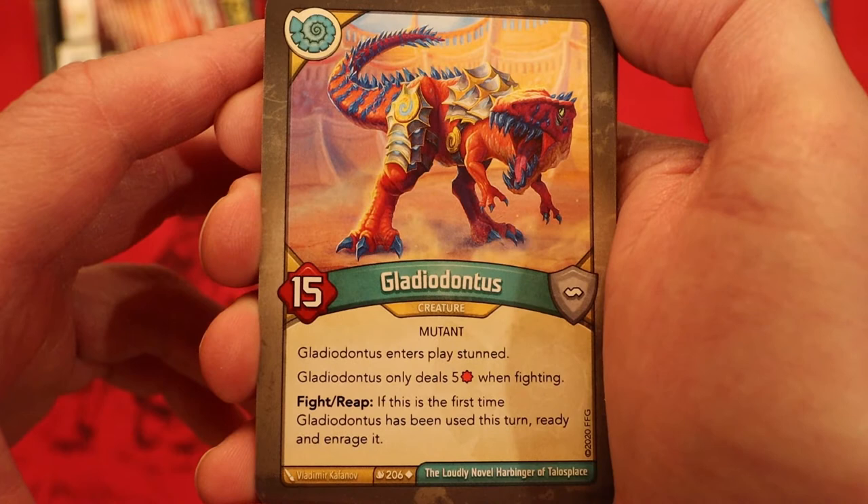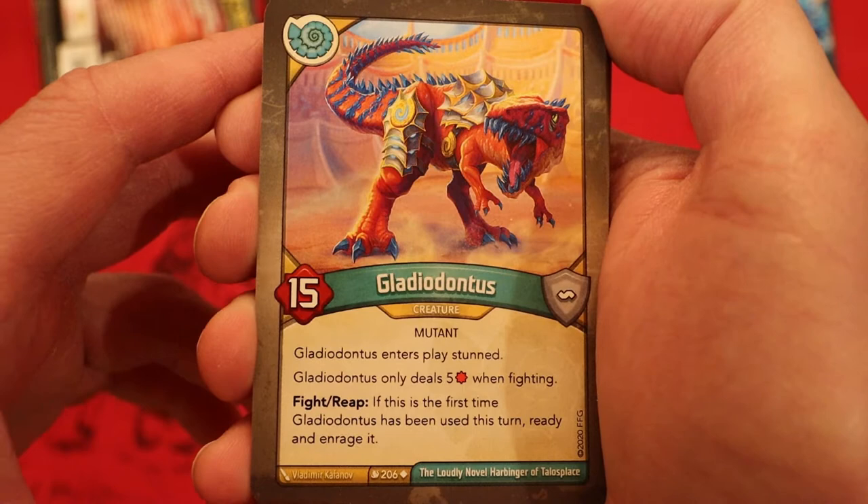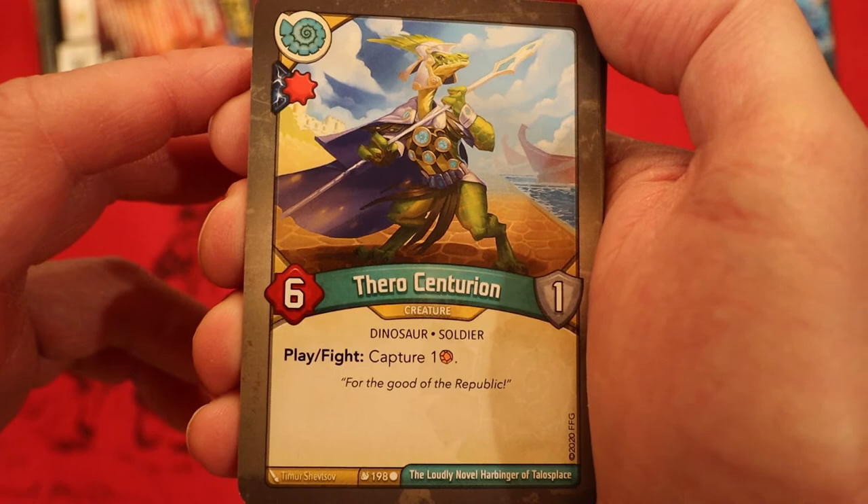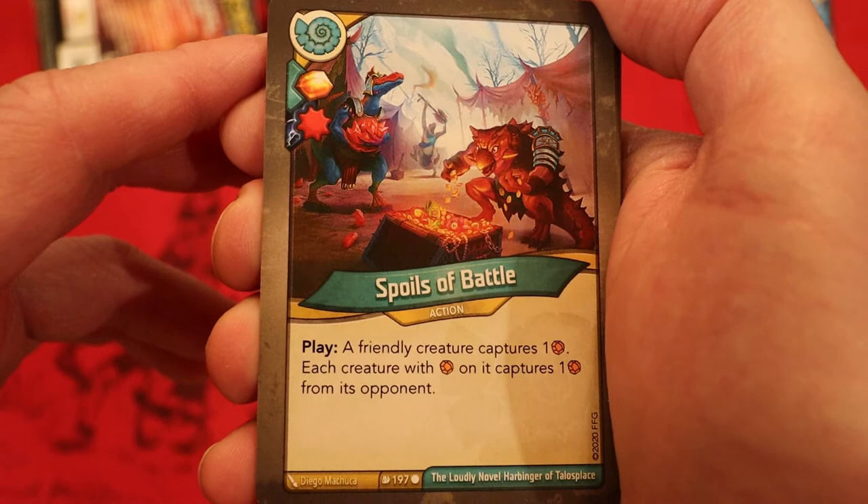Now we're on to the Soriaans. Gladio Dontis — 15 power, enters play stunned, only deals five damage when fighting. Fight/reap: if this is the first time it has been used this turn, ready and enrage it. Exile — amber never — you play it with a damage pip: give control of a friendly creature to your opponent. Thorough Centurion with a damage pip — six power, play/fight: capture an amber. I think I forgot to say it has one armor. Spoils of Battle — amber never — you play it with a damage pip: a friendly creature captures an amber; each creature with amber on it captures an amber from its opponent.